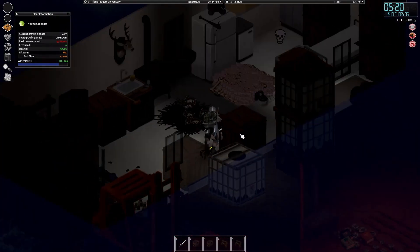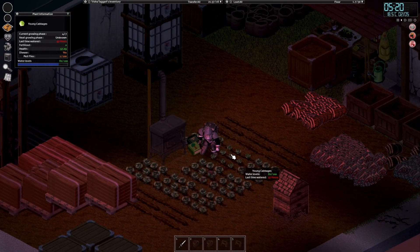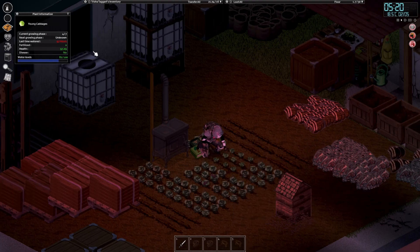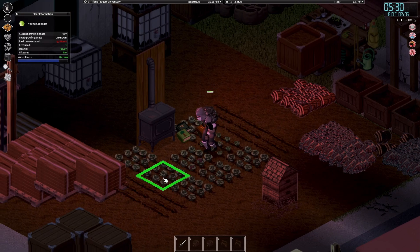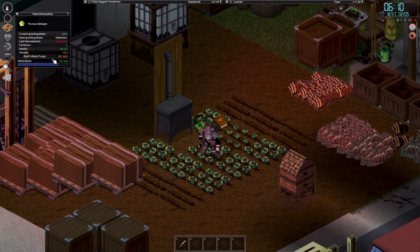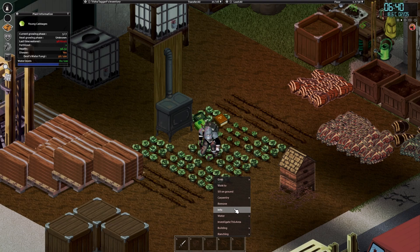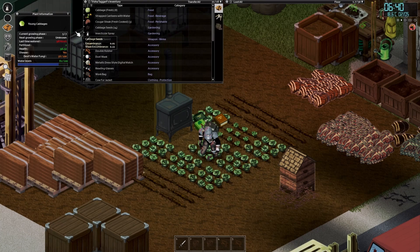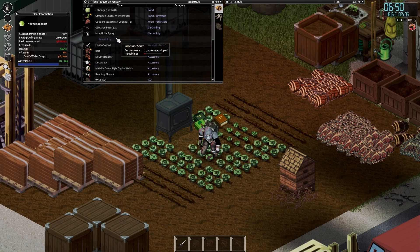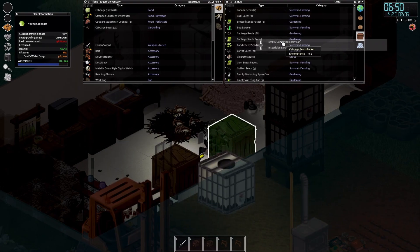I haven't got enough in the bottle to do anything with it. Let's take the other one then. Treat problem - pest flies, five percent. Boom, gone. Let's check the info on the other ones, because I don't know how you do the mildew one or the devil's water fungus - don't know how you get rid of those. It's not even giving me an option to treat the problem, which is annoying. Put those sprays back away, carry on - just waiting for the rest.